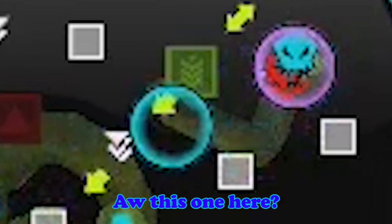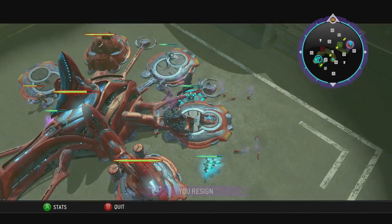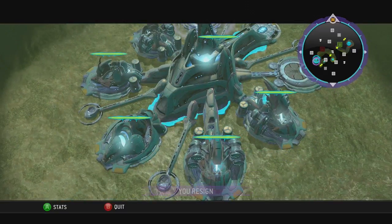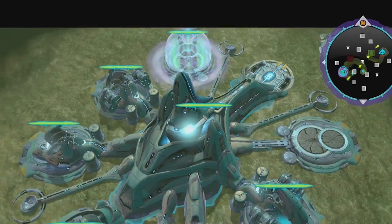Your teleporter — where the suicide grunts come through. Yeah, like they'll camp there with Warthogs or something. And then build two Summits in front. Two Summits.